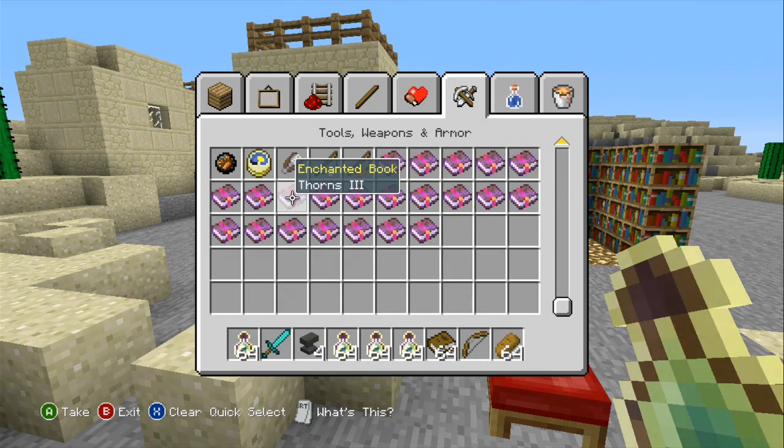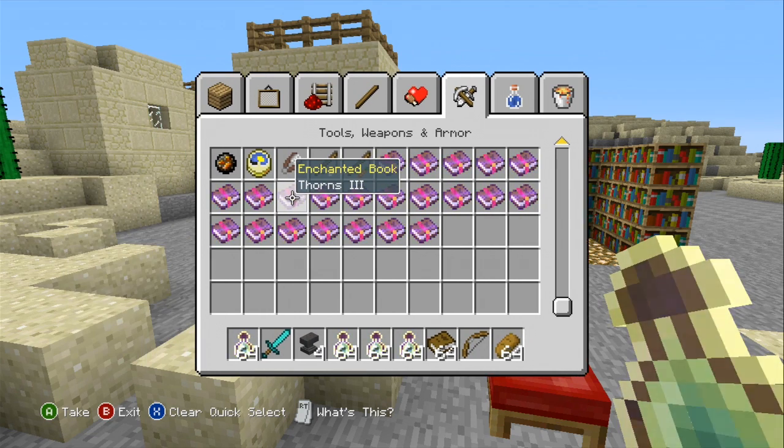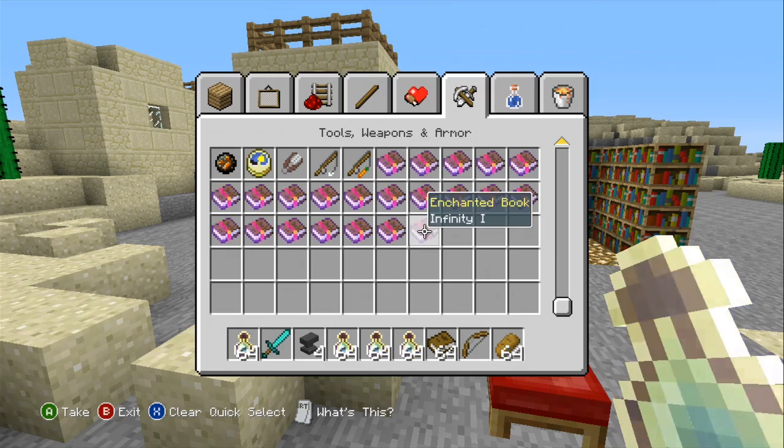You also got Thorns 3, which pretty much means whatever runs into you or hits you will be damaged as well — it's pretty much a recoil effect. Then you got Aqua Infinity 1, Respiration 3, Silk Touch 1, Unbreaking 3, Fortune 3, Power 5, Punch 2, Flame 1, and Infinity 1.